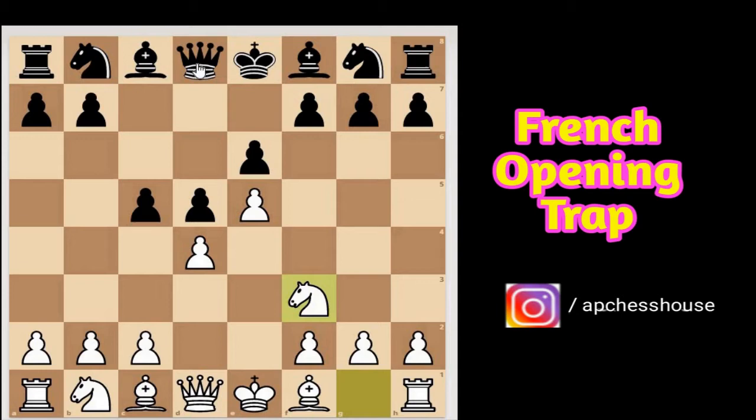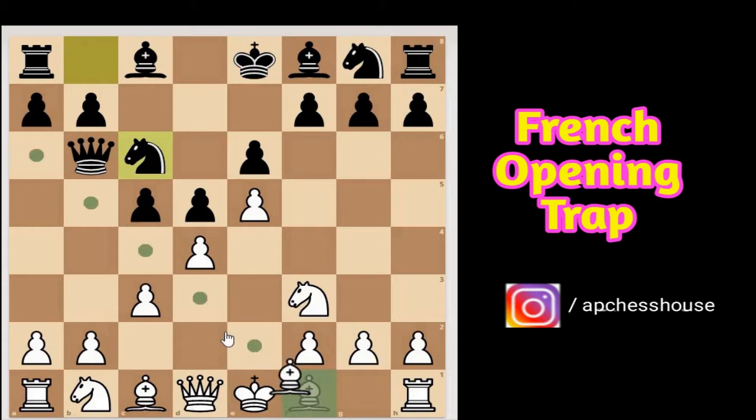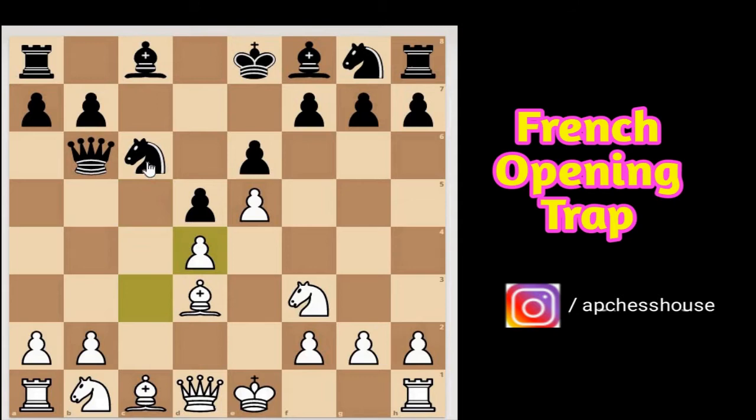Earlier in the French Opening the preferred move was queen to b6, and the line continues with pawn to c3, then knight to c6 putting more pressure on the d4 pawn. Here white has a good move: bishop to d3, and if black doesn't know the tactics in this position, white can trick him.